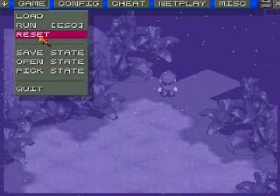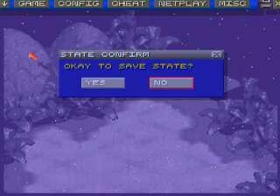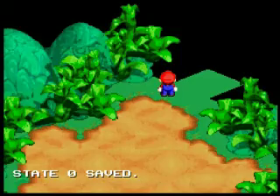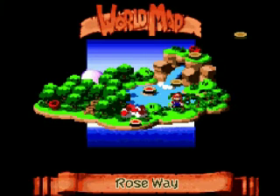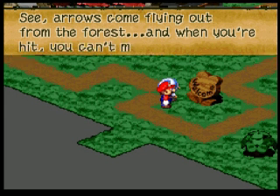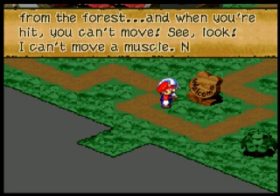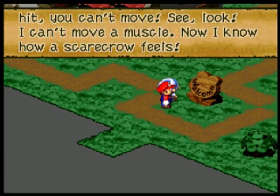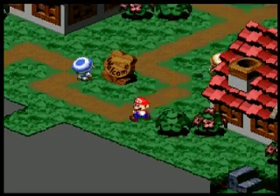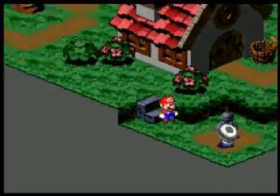Welcome back everybody. We're continuing on today and we're going to visit the quaint little place in Rosetown. Sounds like a pleasant place, doesn't it? Well, I'm sure there's nothing wrong going on here. We've got this scary music and, what do you know, arrows are falling from the sky — because that's totally normal. But I'm sure we'll never have to worry about this or fight the guy behind it. It's just a coincidence or something.